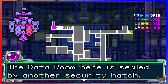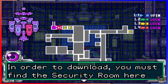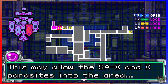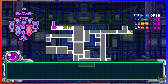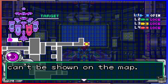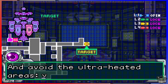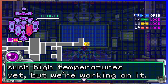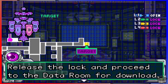The data room here is sealed by another security hatch. In order to download, you must find the security room and activate level two hatches. This may allow the SAX and X parasites into the area, but we are left with no choice — your recovery is our main goal. Be careful, Samus — you will see very violent organisms here, and avoid the ultra-heated areas. Your suit can't take such high temperatures yet, but we're working on it. Level two hatches are green.